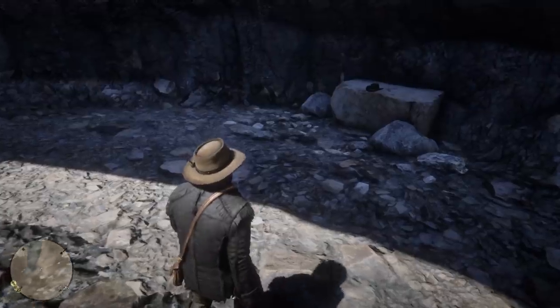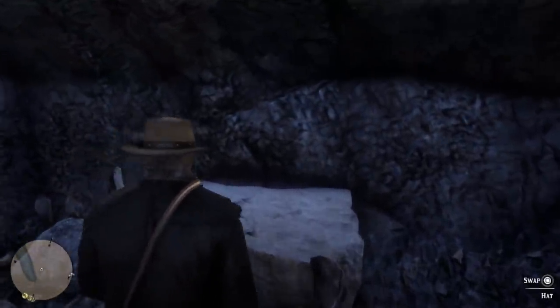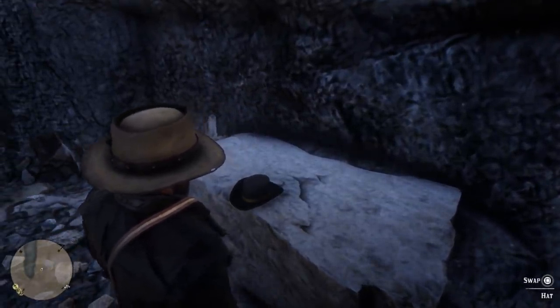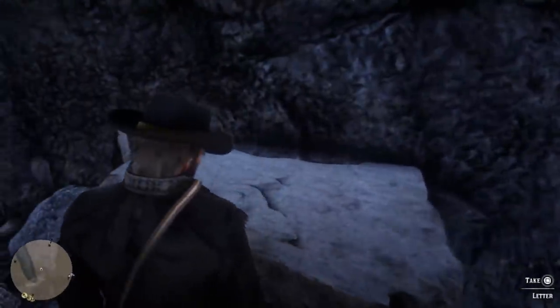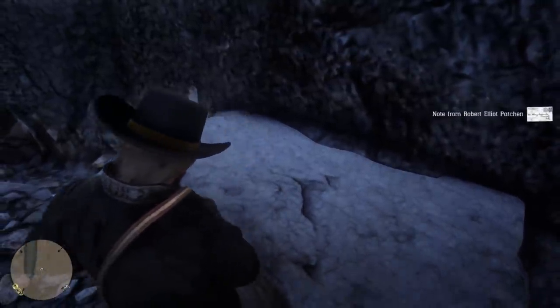I always like to make doubly sure that I'm not swapping out anything, because you can actually lose these special items and never be able to get them again. So I didn't want to lose our Viking helmet there, but we can go ahead and swap this out. Yes, we do leave the hat behind — and that's why I put that behind. But now there's also a letter under here, so let's check out what this has to say.